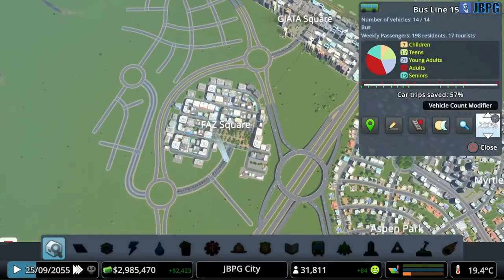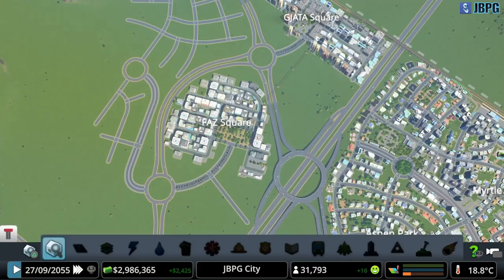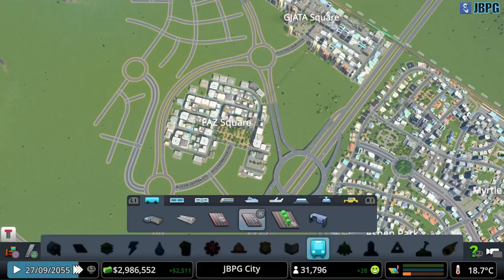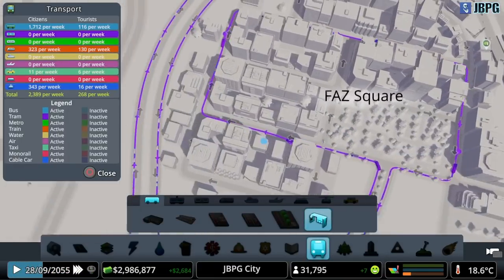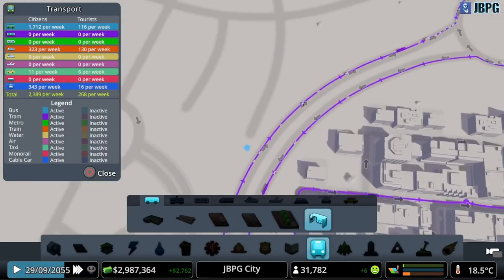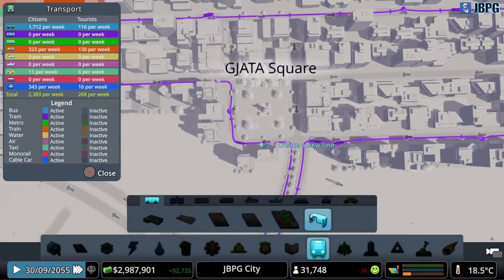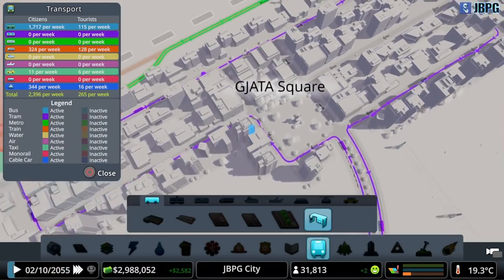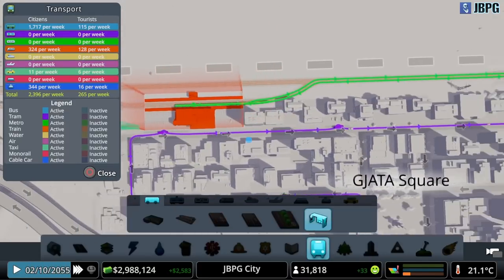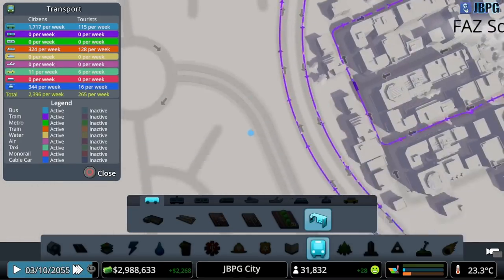Our bus routes - let me go to Modify the Line. You can see we're currently running 14 buses on this and we're saving 57% of car trips. This loop just runs around Faz Square and then comes out to the roundabout, down this road here into Geata Square - Marcel, I apologize if I'm mispronouncing your name - and then runs around the edge here and comes back out along the roundabout back to Faz Square.